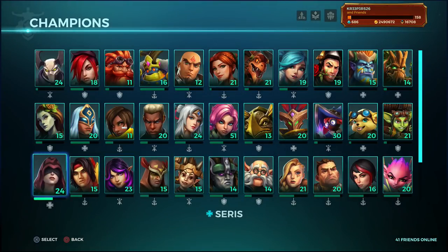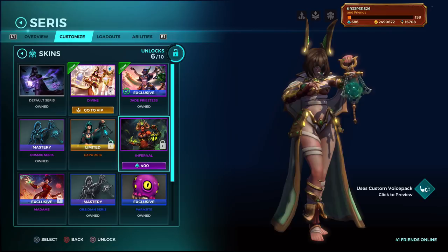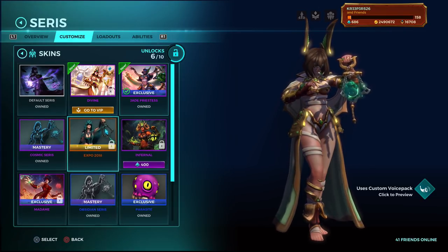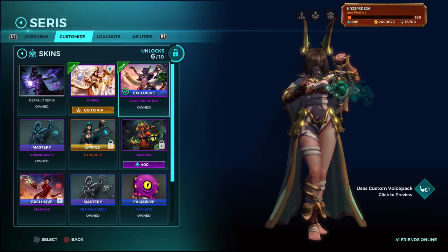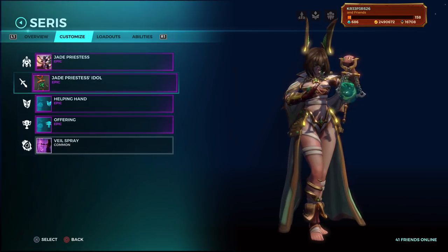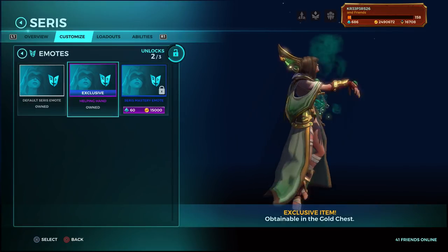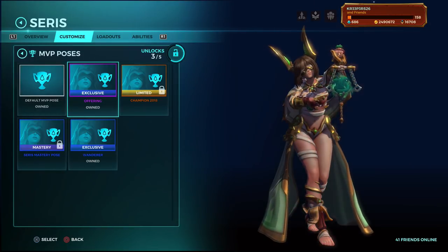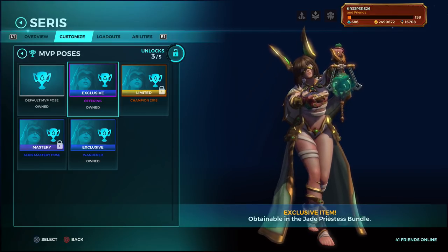I bought the skin for Seris - I didn't have the Infernal or the Divine skin, I only had a Cosmic skin and I didn't even have the Madame skin. So I now finally have the Jade Priestess skin and I'll be doing some gameplay videos with this skin in the near future. I have the Helping Hand emote which I already had before - it goes green now, it was purple before, which was weird. And now we have the Offering emote which I really like.